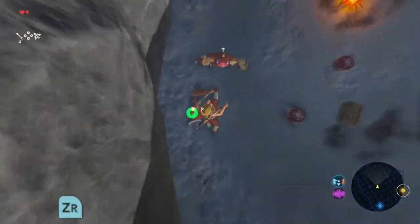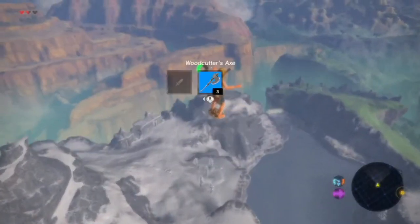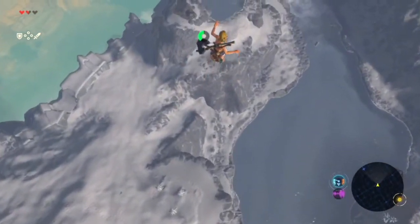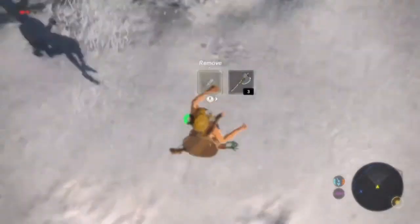Enter bullet time right when you're above the bokoblin. Press Y once you impact. You can unequip and re-equip your weapon to help with loads and to reduce lag. You may find it helpful to start holding throw before you start falling for your fall damage cancel.